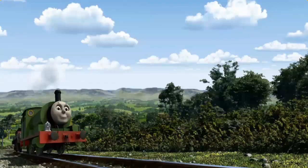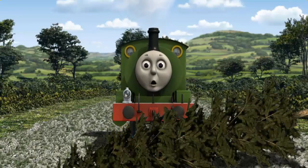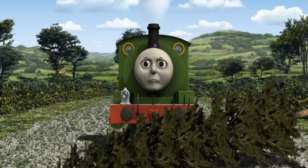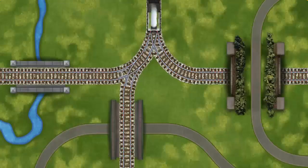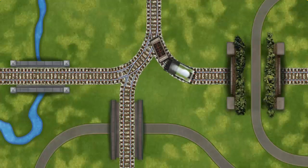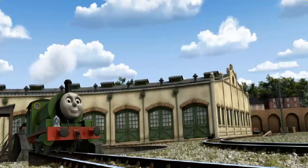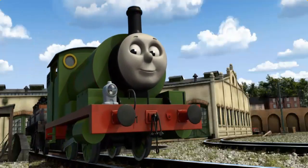Percy set out for Tidmouth Sheds. Suddenly the tracks were blocked. Percy had to stop. He needed to go a different way. Show Percy the track that goes under the tunnel. All clear! Percy puffed proudly into Tidmouth Sheds. With your help, he was a really useful engine.